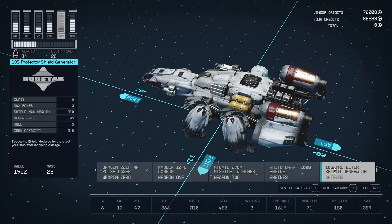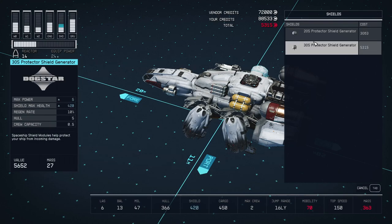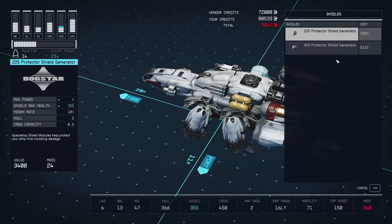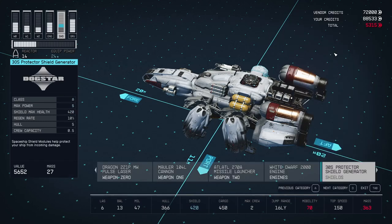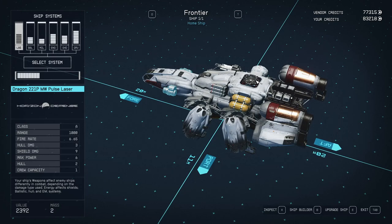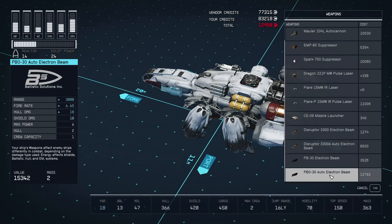We have to balance that with a better generator, a better grav drive, and so on. First, I upgraded the shields and just went with the top option that would fit into the same slot. There's the modification menu, which gives you options that fit in without any further shifting around of modules.